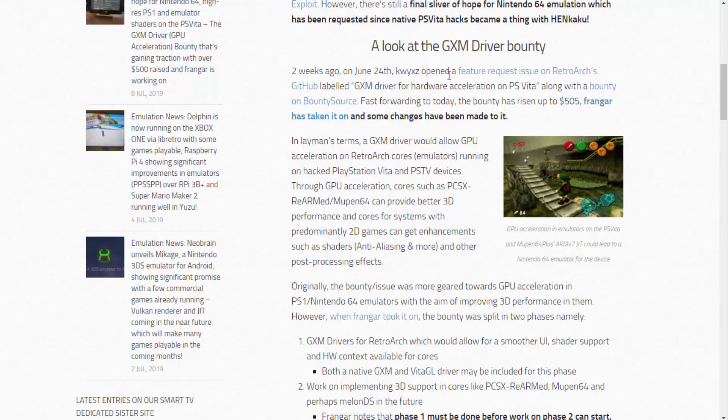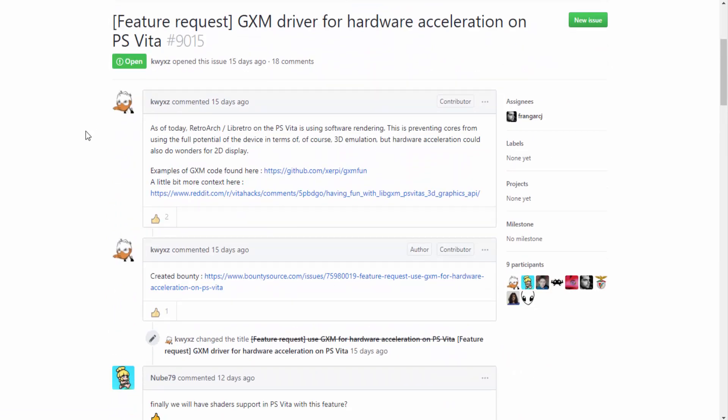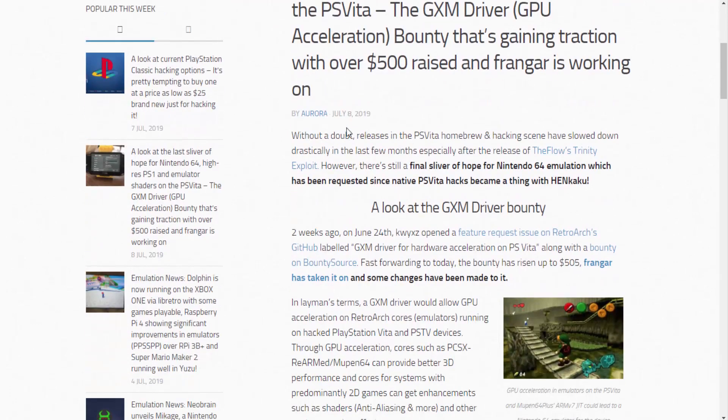We can actually take a look at the GitHub issue here. It reads: as of today, RetroArch on the PS Vita is using software rendering, which is preventing cores from using the full potential of the device in terms of 3D emulation. But hardware acceleration could also do wonders for 2D display as well. That's what this new GXM driver is about. I don't know exactly when it'll be ready, but I'll make a video as soon as it drops.